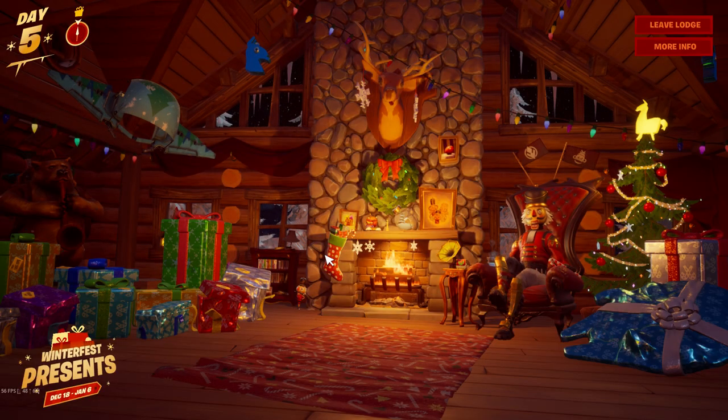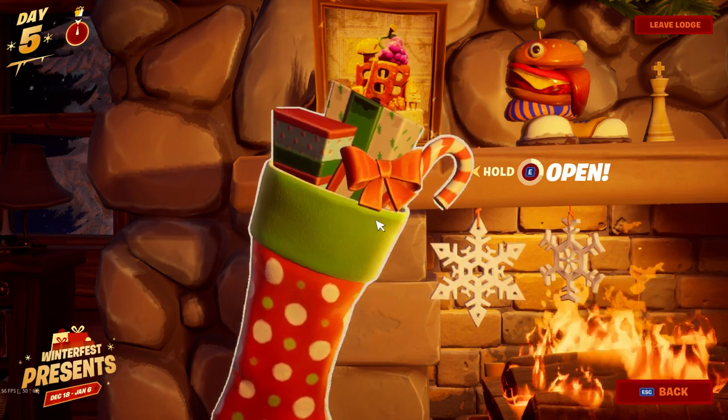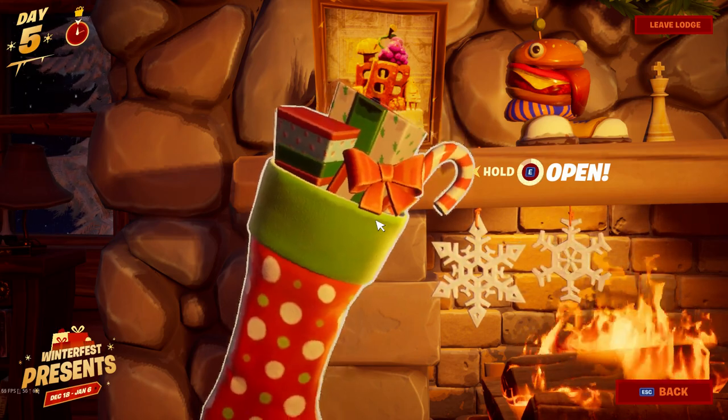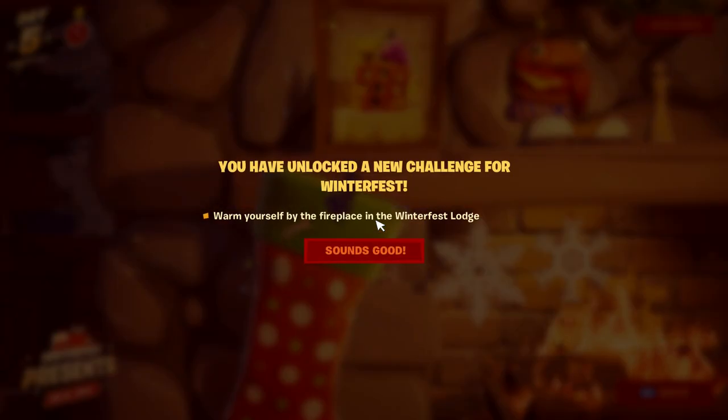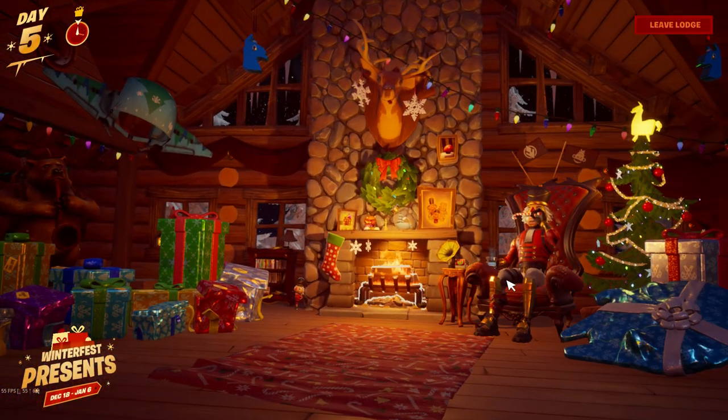Alright, let's check the challenge stocking real quick. Today we get a skateboard — let's hold E and open that thing. Let me know what you guys got. I thought that was gonna be the pickaxe. I guess I'm just an idiot. So I'm gonna stop by a fireplace — easy. Is this the lodge right here?